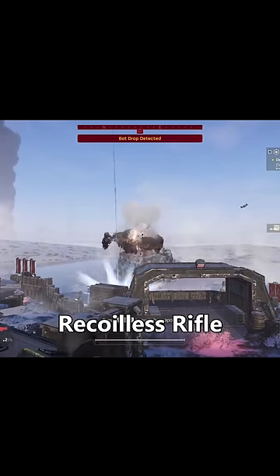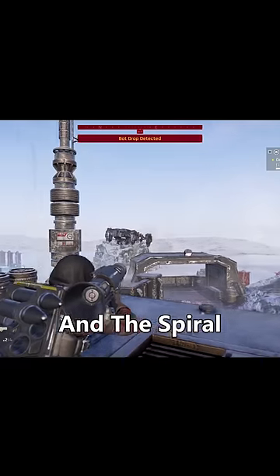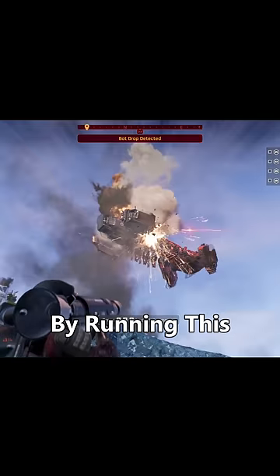The most fun aspect of the recoilless rifle is its ability to take down bot ships. As soon as they fly in to drop more troops, you blast it away, and the spiral downward into a massive explosion is perfection. You can become the most important member of your team by running this, just to stop a nasty drop from happening.